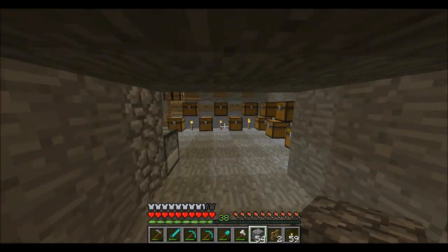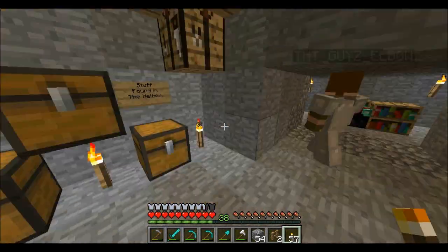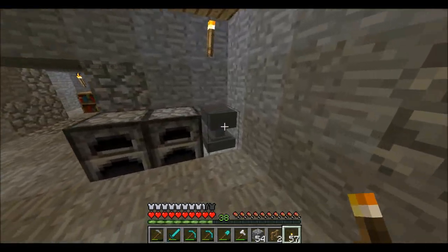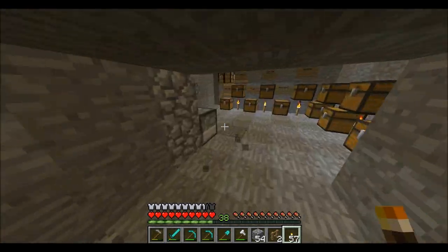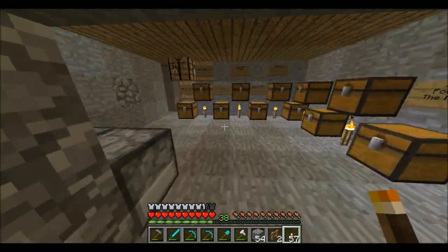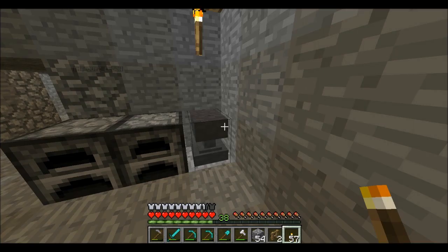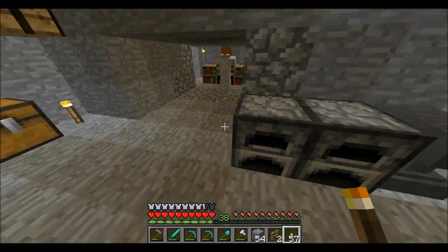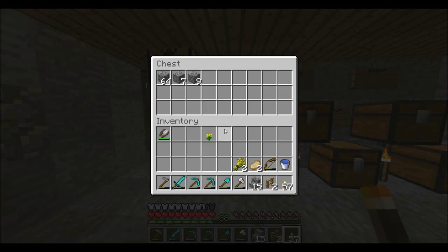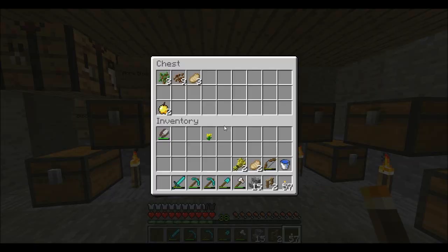This is our enchanting room — we should get some torches. This is our epic storage room of organization. I can enchant books apparently — when you enchant a book you give it a specific enchantment and then enchant something else with it. We also made an anvil.